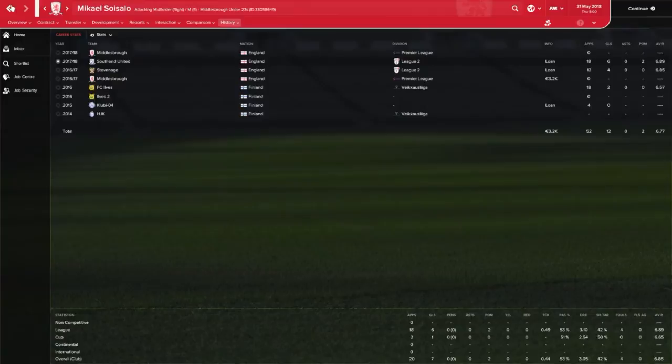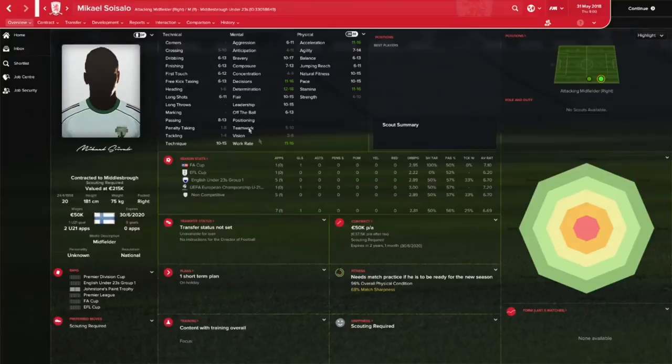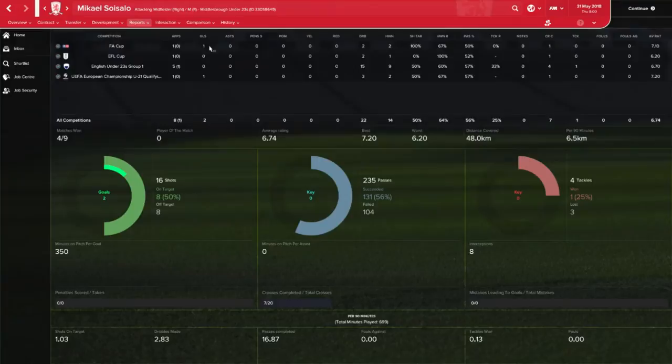Let's go back to his profile and look at the stats. 1 game in the FA Cup and 1 goal — really good. 2 dribbles in that game, 2 headers, 100% shots on target ratio, 67% headers, 50% passes completed, 1 cross completed, 7.10 average rating. Really good FA Cup game, though we don't see the form there, which is a bummer.